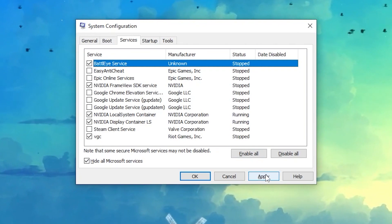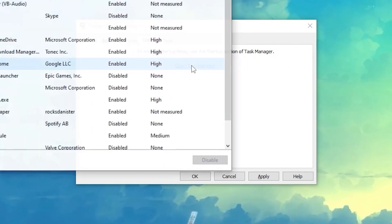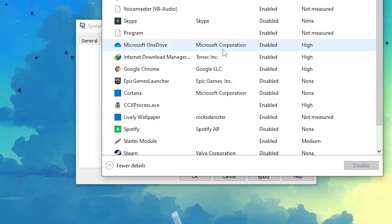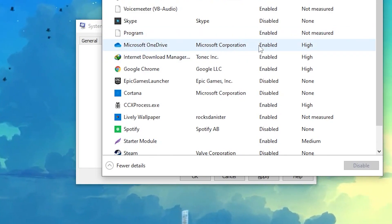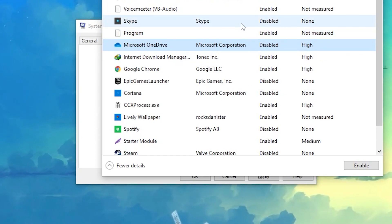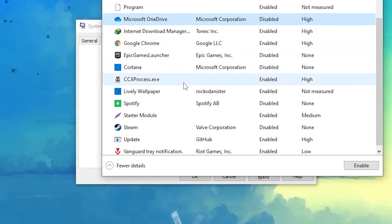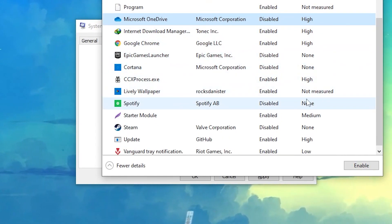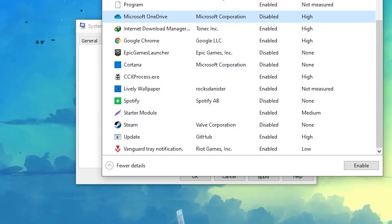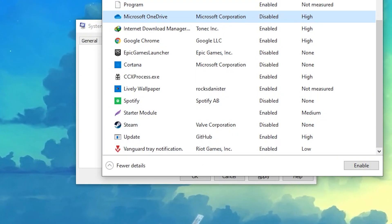Now click Apply, then go to the Startup tab and open Task Manager from there. In Task Manager, disable all unnecessary startup applications — for example, Microsoft OneDrive, Skype, Steam, and any live wallpaper apps you don't want running automatically. Leave apps like Valorant Vanguard enabled if you use them.